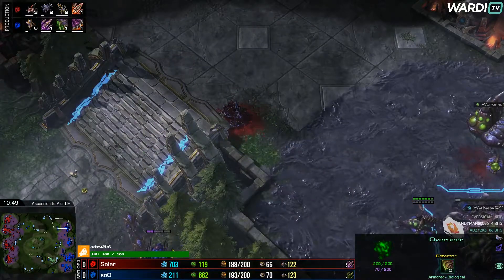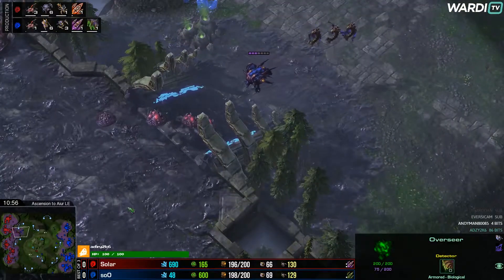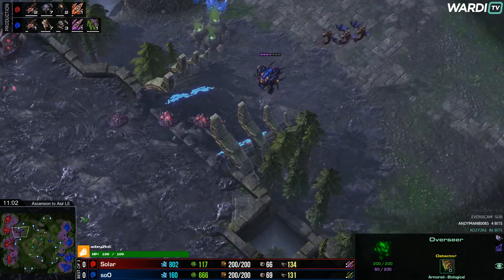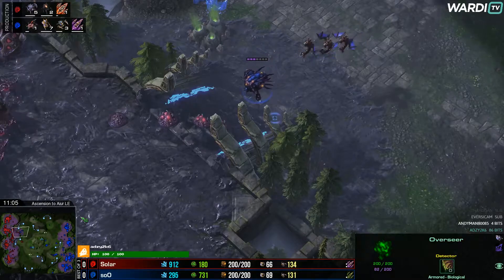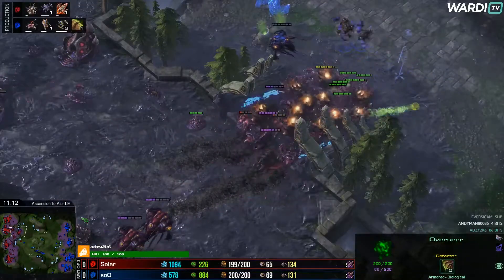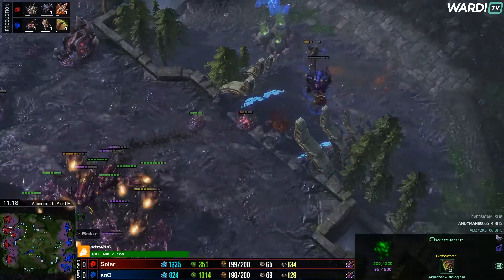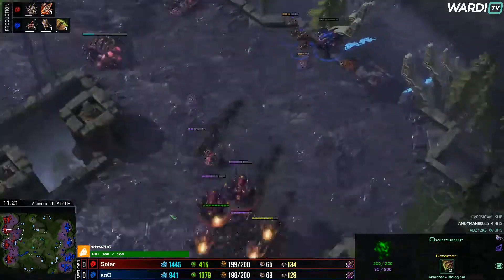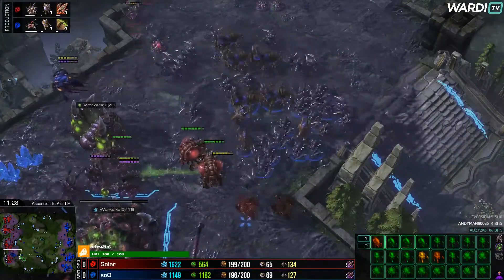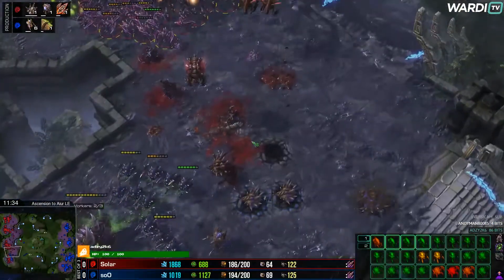Sue is maxed out, and Sola is getting some Vipers up — Abduct and Blinding Cloud are very effective against Lurkers. The Mutas are just cleaning up some creep wherever possible, being a nuisance. At this stage, the Mutas might want to trade themselves out for something, just to get another six supply of real fighting units. Sue's dodging Fungals — still nice to force a couple out. He keeps three Mutas to the north while his main army moves south. Now he burrows Lurkers between the fourth and third base, forcing a really difficult situation for Sola.